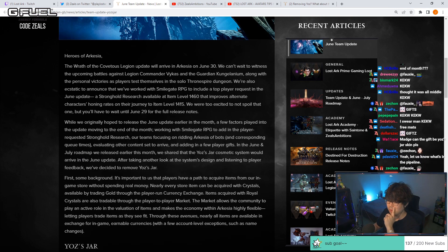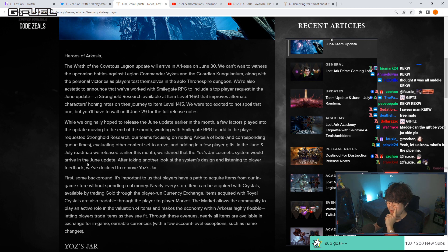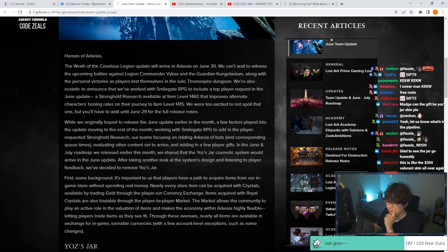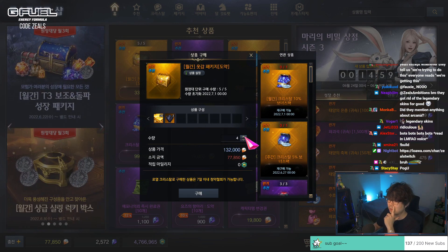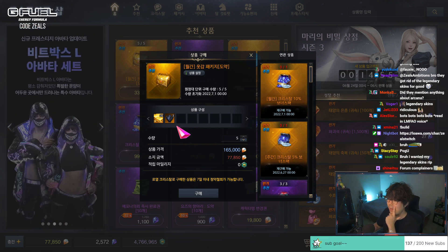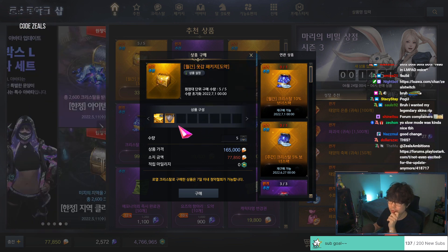In the June–July roadmap released earlier this month, they shared that the Yoz's Jar cosmetic system would arrive in the June update. After taking another look at the system's design and listening to player feedback, they've decided to remove Yoz's Jar. That's this right here — about $150, you get five of these. And pretty much, I hate this system. It's the loot box thing.